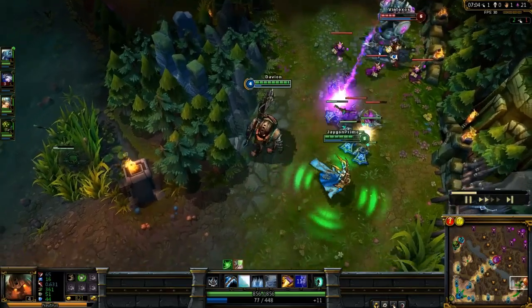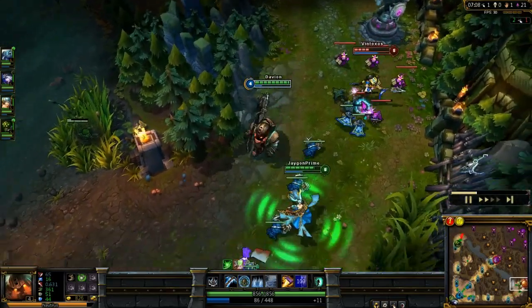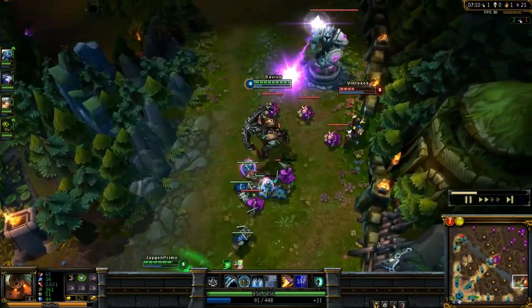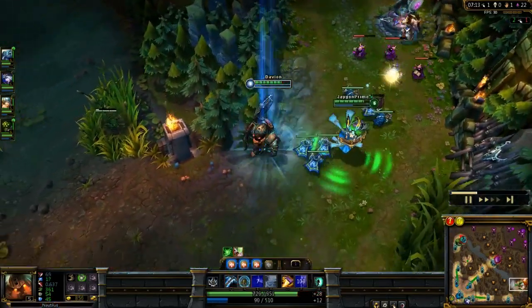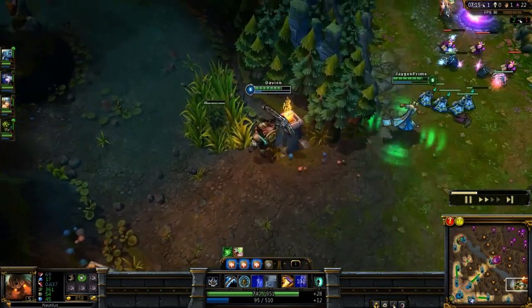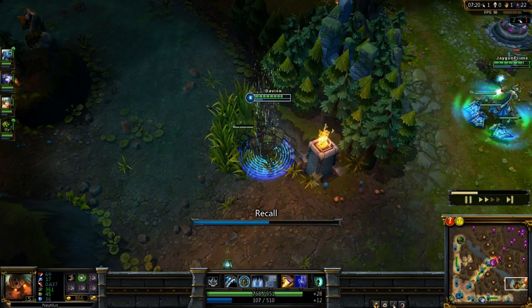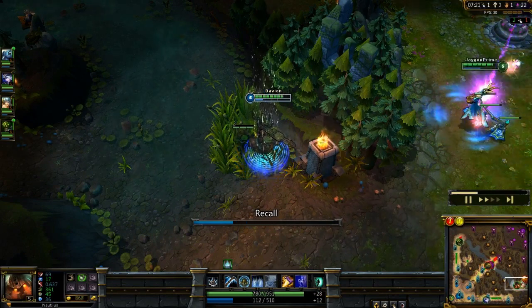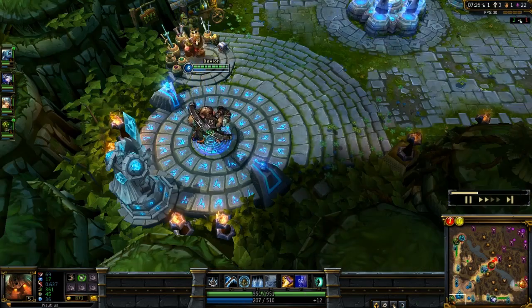There he is by the turret, and I'm thinking: can I turret dive at this level on this low mana? Probably not. Going in for a little bit of harass on him, but we haven't got the AD carry there to poke at him. So I decide I may as well recall and spend some of that 860 gold I've accumulated, and leave Sona to hang around by the turret and keep up a little bit of harass.